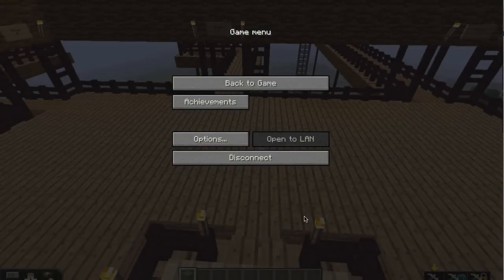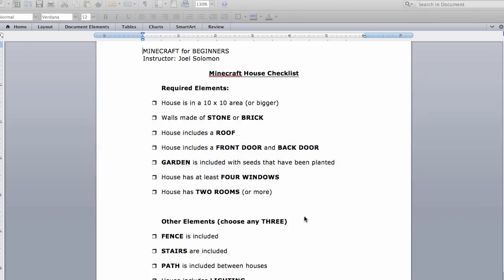Welcome to another version of Minecraft EDU. This is Mr. Solomon. I'm working with a summer school class called Inside Out, which is part of our gifted and talented program. I've got a group of 15 students that have been here for a week now.